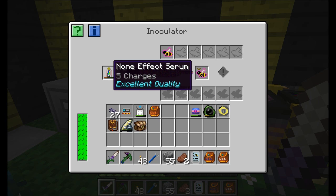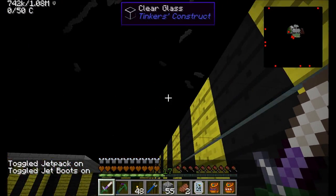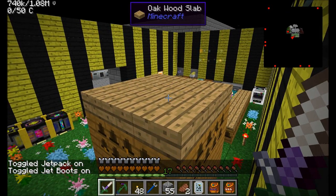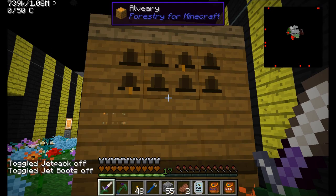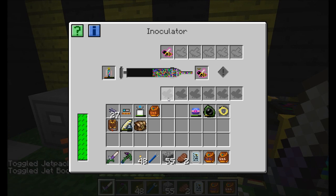Guess what the lightning did today? It destroyed the wood on top of my alveary. Even though I've got clear glass here, the lightning is sneaking through somehow. Every now and then I look and I'm missing an oak slab, and my alveary isn't formed anymore. So if I want this to run consecutively without issues, I should probably get rid of the lightning.